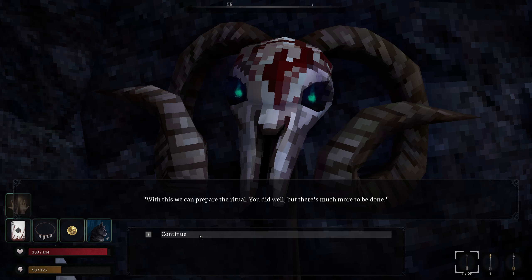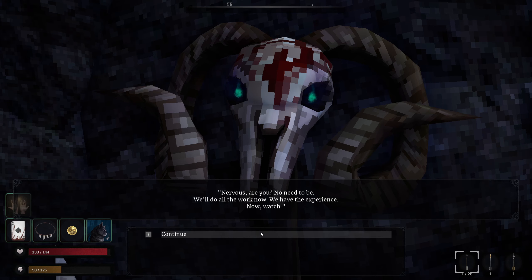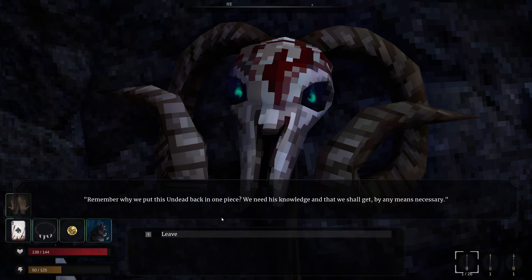NPC: 'Time to make whole what is now broken. He who layeth before us shall rise from the clutches of Oblivion. Nervous? No need to be — we'll do all the work now, we have the experience. Now watch — it is done. What was once broken is now whole again, so to speak. The sight brings back memories. Go talk with him — remember why we put this undead back into one piece. We need his knowledge, and that we shall get by any means necessary.'